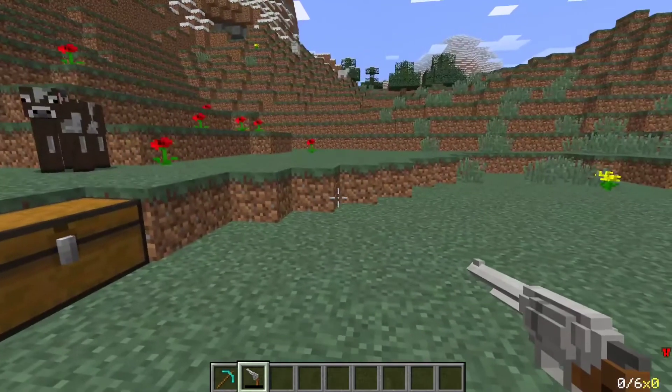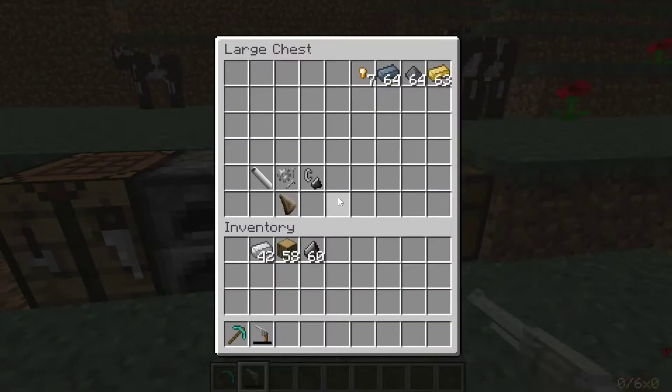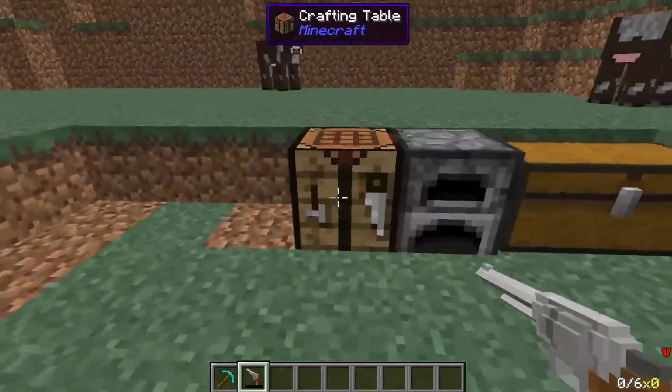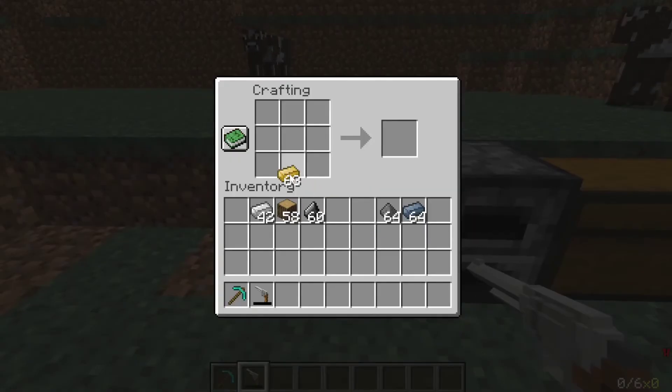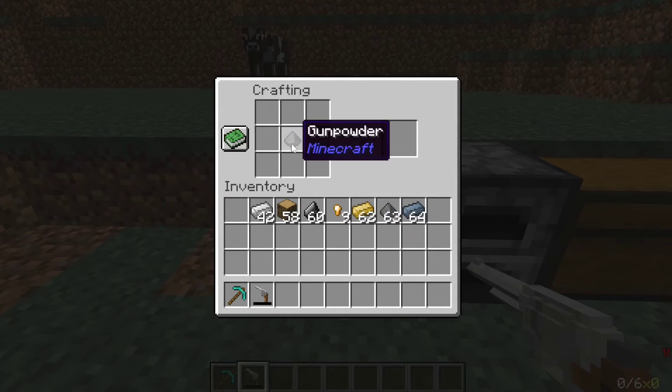We have a revolver, but we can't shoot it yet because we don't have ammo. To make ammo for the revolver you need copper ingots, gunpowder, and lead ingots. First, take the copper ingots and craft them into nuggets.